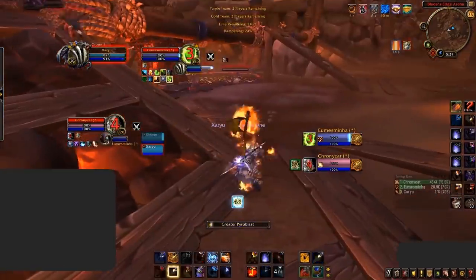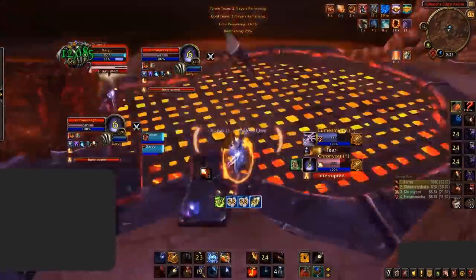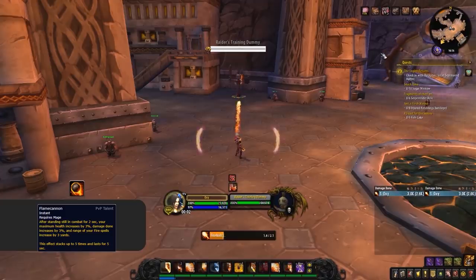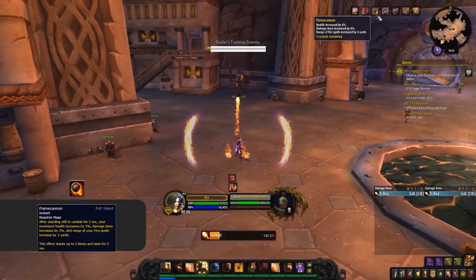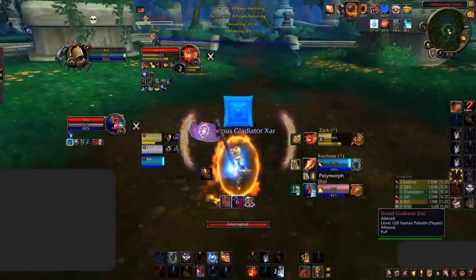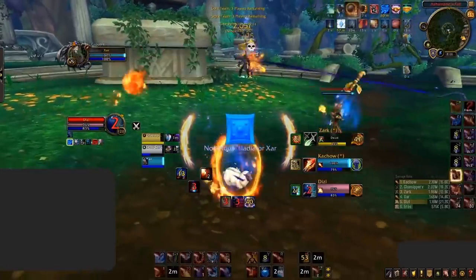Even if you think you're safe and line-of-sighting, always consider that the mage can blink twice and reach you anyway. Flame Cannon is another PvP talent that can catch you off guard if you don't pay attention to it. It can be identified by a buff on the mage, giving them a stack that increases their damage by 3% but more importantly their range. When fully stacked, this gives the Fire Mage an extra 15 yards of range — so if you think you're outranging that Polymorph or Greater Pyroblast and still get hit, this is more than likely why.